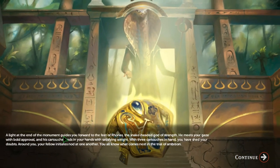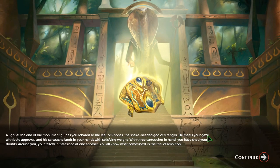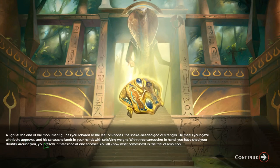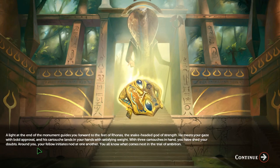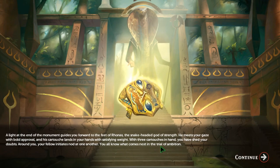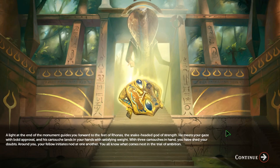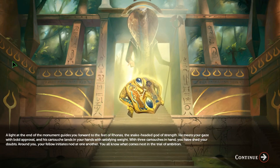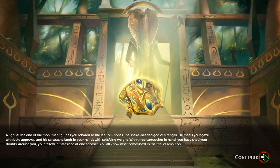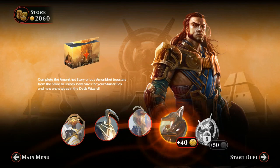A light at the end of the monument guides you forward to the feet of Ronas, a snake-headed god of strength. He meets your gaze with bold approval, and his cartouche lands in your hands with a satisfying weight. With three cartouches in hand, you have shed your doubts. Your fellow initiates nod — you all know what must come next: the trial of ambition. Hippos are the deadliest animal — very cool.